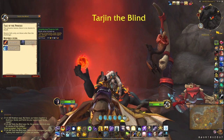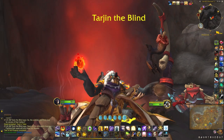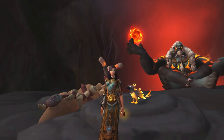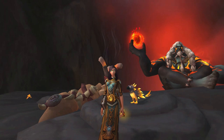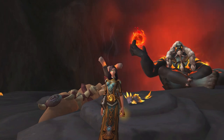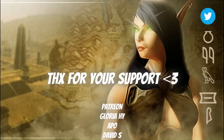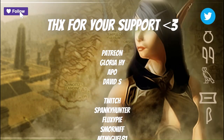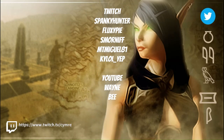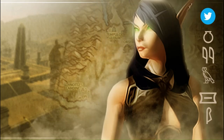Once you've collected the 15 Smouldering Phoenix Ash and the 20 Ash Feathers, head back to Tarjan, who will reward you with the pet. Hope that helped — as usual, thanks for watching and I'll see you for the next video. Special shoutout to tailspinner64 for organizing the Firelands group, and also to the Secret Finders Discord for working out all the steps for this secret pet. Good luck with all your drops!